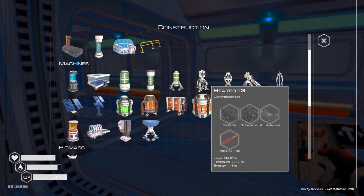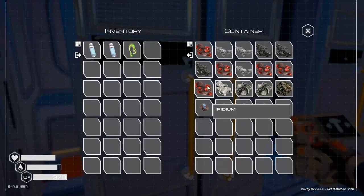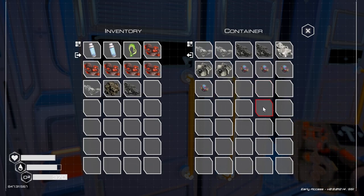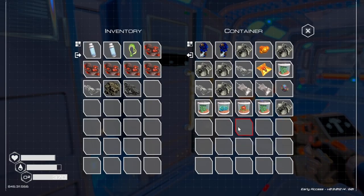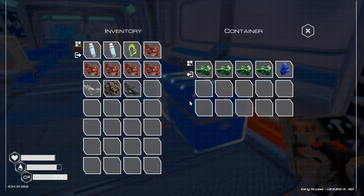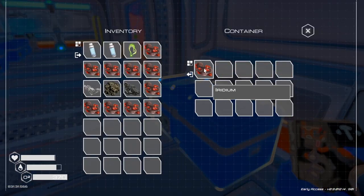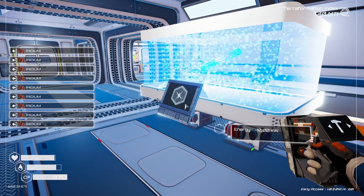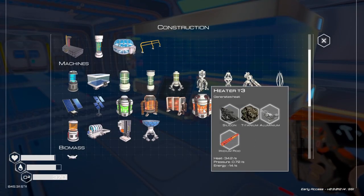I can't pronounce that element name. I have the red elements — let me check how many I have. I need one of those, one of those, and one of those. I don't need any more red element than what I've got to make another rod. I do have one of the blue minerals, so we do have enough to make one. Okay, tier 3 heater — we can do it.